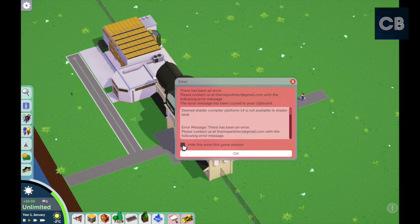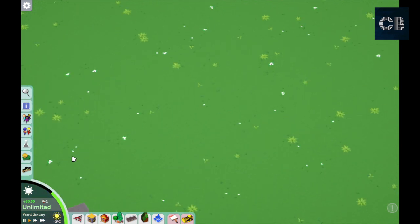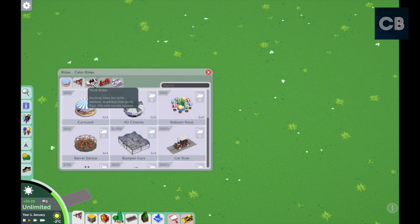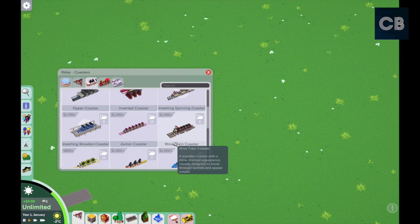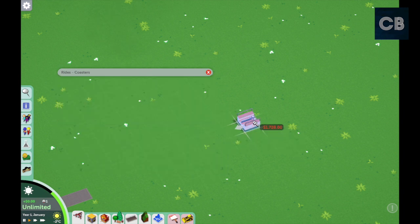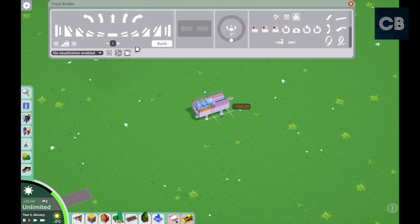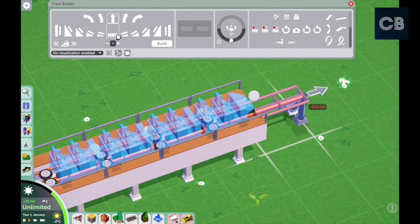When you open up a track with the mod, you're going to get an error sign — just hide it, it's fine. I'm going to take a simple coaster and do a really basic layout. I'll use the steel coaster because the tracks are easiest to see. So let's do a station — it works as normal, you just build your track, but you'll have these white dots on the track which you can modify and move.